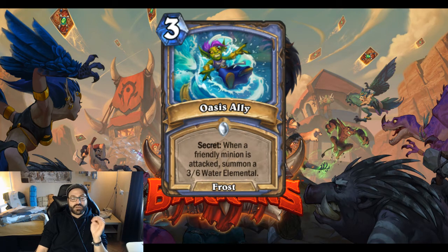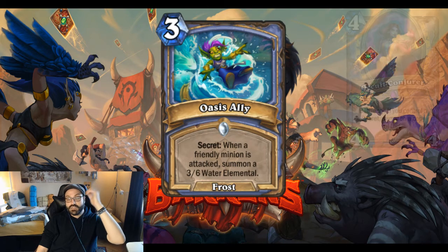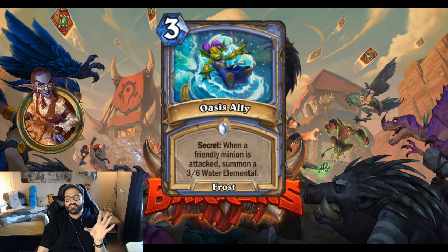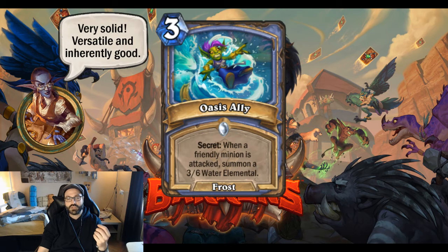There is another thing that is pretty nice about this. If you have an empty board — you played this on turn 3 with an empty board, or the board got cleared somehow without activating this — it activates a card Conjurer. So that it has going for it. All in all I think this is a very solid card. You don't necessarily have to play this in a secret mage, but in a secret mage this is particularly strong. You can also play this in a controlling style deck, because the Water Elemental is just such a nice controlling tool. So all in all, very nice secret. Very solid. Very versatile. I like this.